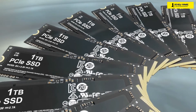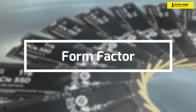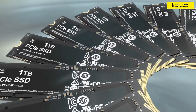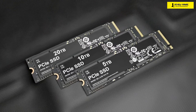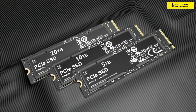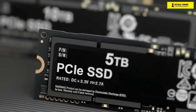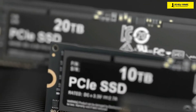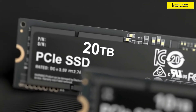Generally, SSDs come in three form factors, and it'll depend on your PC, laptop, or console as to which one you'll get. Let's check them out briefly. The first and most common one is the 2.5-inch Serial ATA or SATA SSD, which is the same shape as the traditional laptop hard drive and connects with SATA cables. These are very easy to install, but you might require an adapter if you have a larger 3.5-inch hard drive bay.